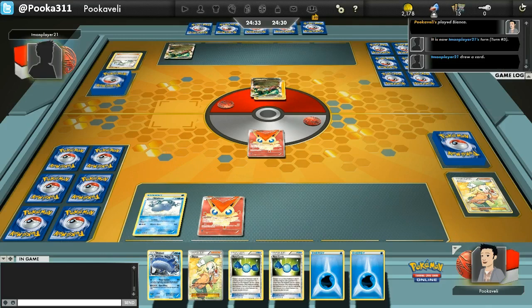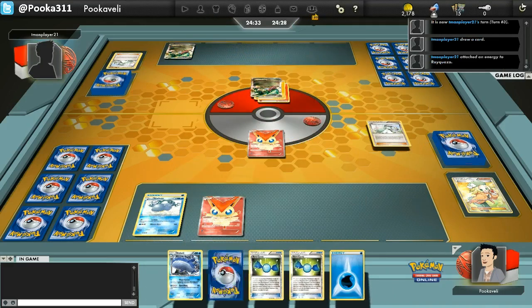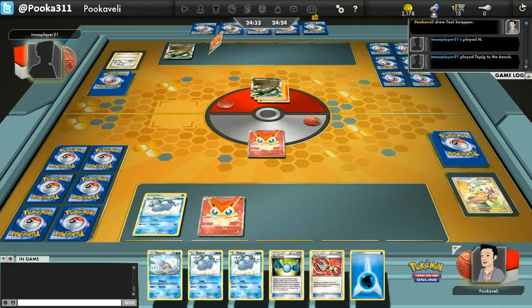If you get 6 energy on a Wailord, you can do 180 damage, which knocks out most EXs in the format. And that is pretty sweet. It also has 200 hit points. So yeah, that is awesome.